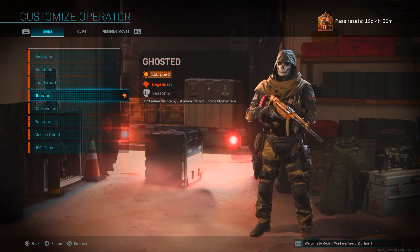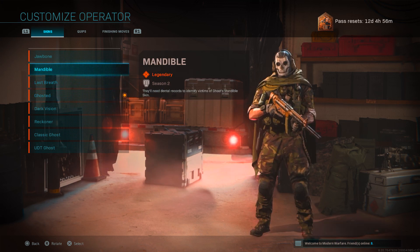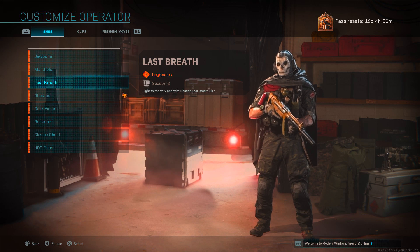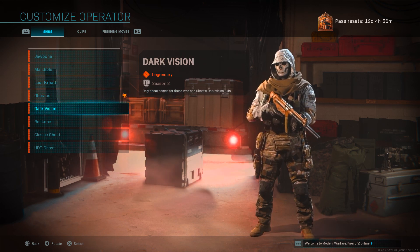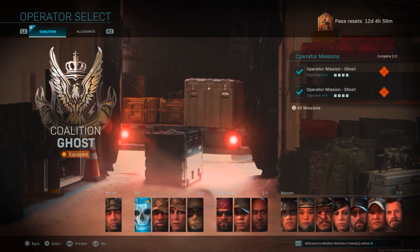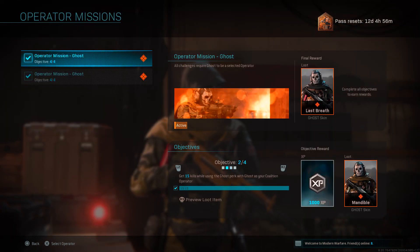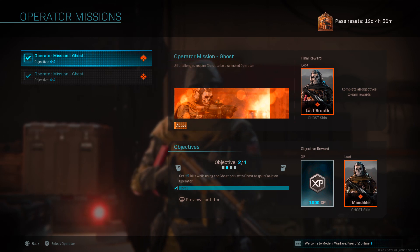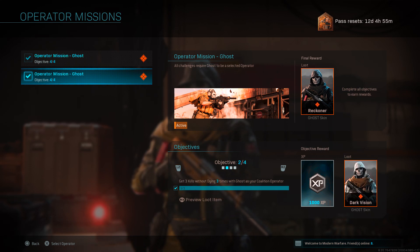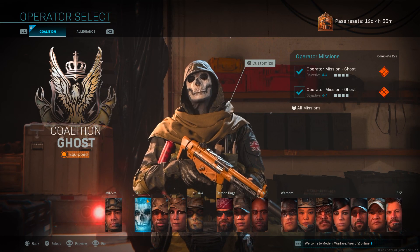Once you actually did unlock the Ghosted skin by getting to that max tier in Season 2, that also unlocked some challenges you could complete to get the Mandible skin, along with the Last Breath outfit, the Dark Vision, and the Reckoner. If you press square instead of triangle, there are operator missions here — completing objective 2 gets you the Mandible, objective 4 gets you the Last Breath skin, and completing all 4 gets you the Reckless skin.